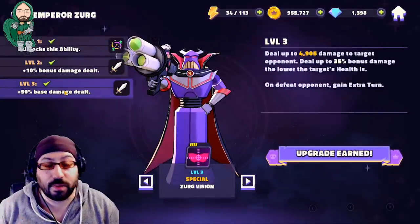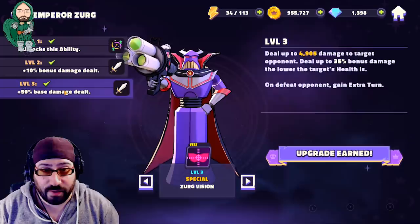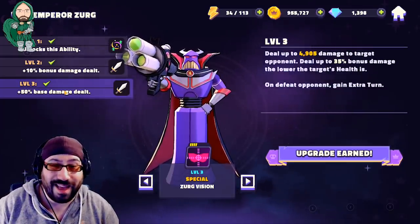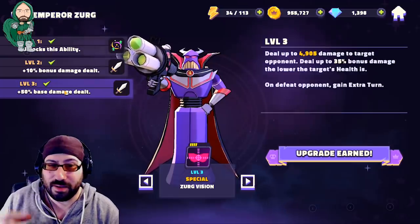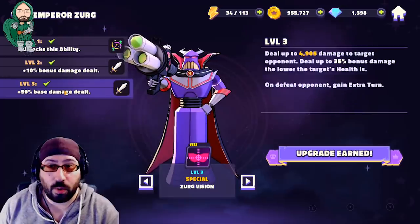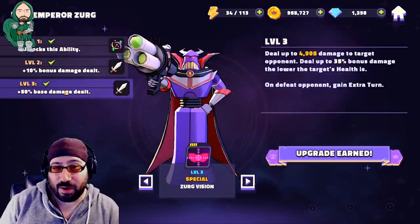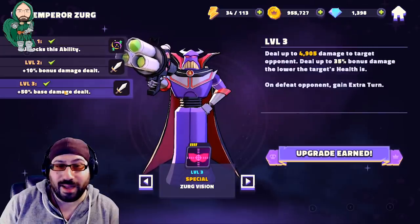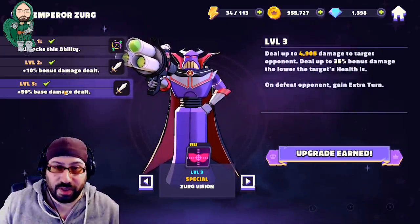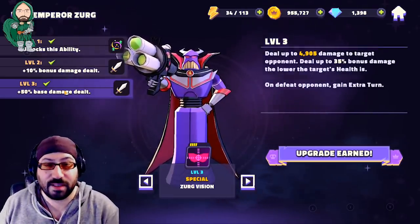His special, or his actual special, is Zerg Vision, where he absolutely obliterates an opponent. It does a giant chunk of damage, and if that character is at half health or less, it becomes an execute — or it does 35% bonus damage. So kind of like how the basic hurts people with more health, his special will absolutely completely take a character off the map, especially if they're at about 50% health or less.